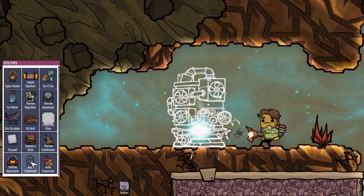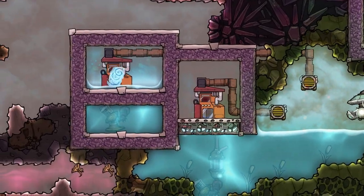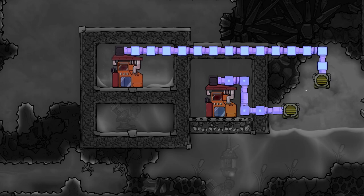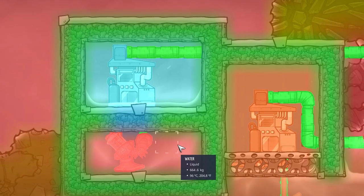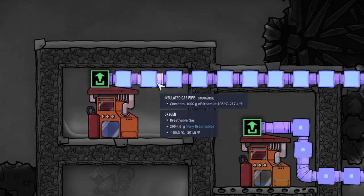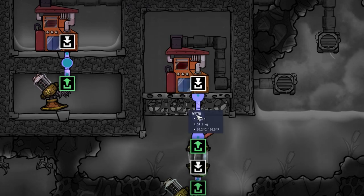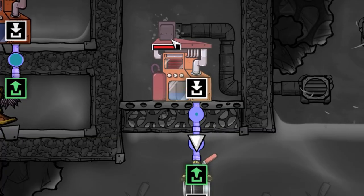This building only needs 100 kg of refined metal. This next building took me a while to not destroy every time I use it — the auto evaporator, which evaporates piped liquids into slightly warmer gases using the surrounding heat. If you feed in water at 96 degrees Celsius, you will get steam at around 103 degrees Celsius while cooling the surrounding area significantly. Be aware that you can't use liquids that are far away from their condensation point, otherwise the building will break a lot.